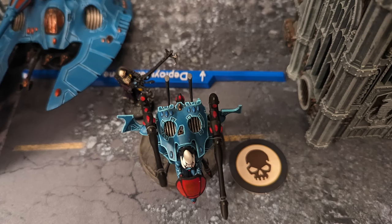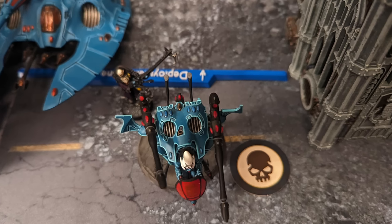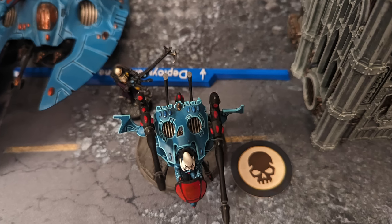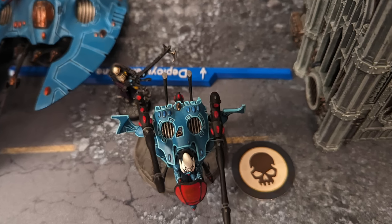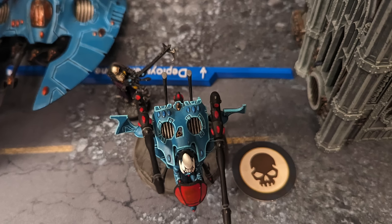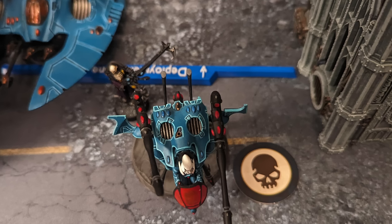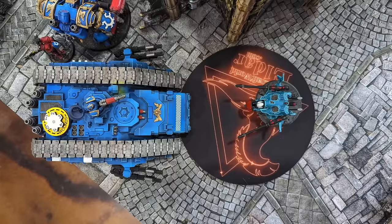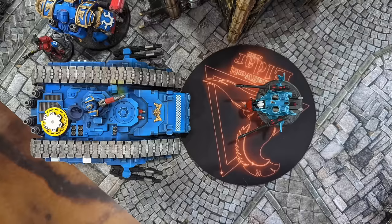Their power field makes them minus one to wound. So at toughness 7, stuff that's even strength 6 multi-damage weapons is still only wounding them on 6s. Really powerful anti-tank stuff like Bright Lances or Blast Cannons are still only wounding them on 4s. And with that invulnerable save, even a really hard-hitting weapon has to hit and then has a 50% chance of failing to wound.